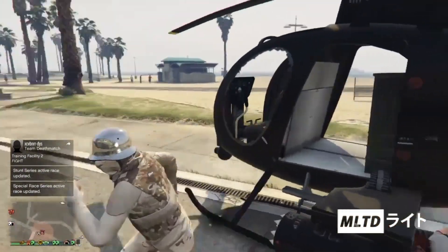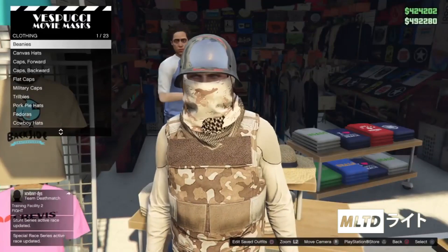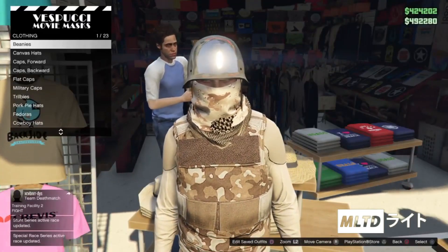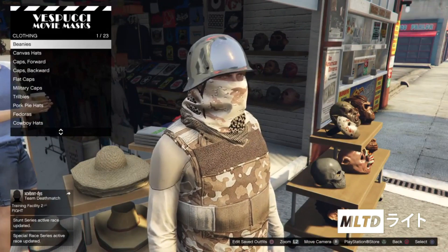Now as quickly as you can you're going to run back over to the hat section and start browsing. If your character takes the helmet off before you start browsing then you're going to need to do the glitch again. Timing is very important on that whole glitch so it might take a few attempts to do.